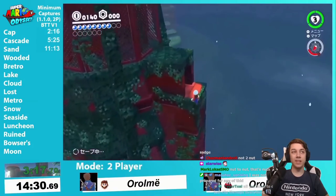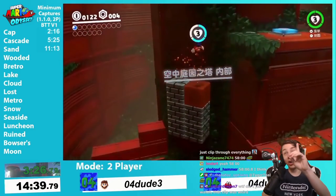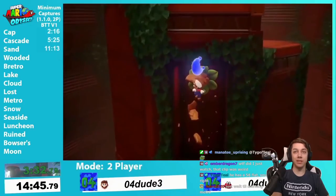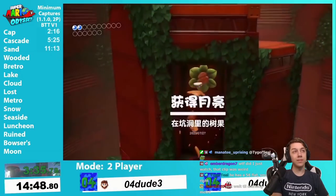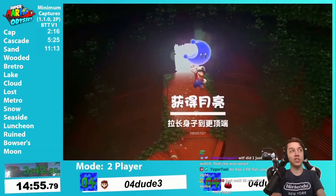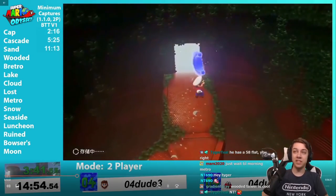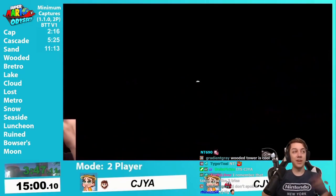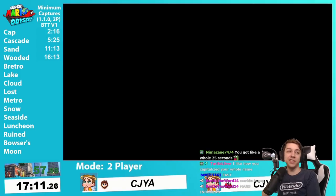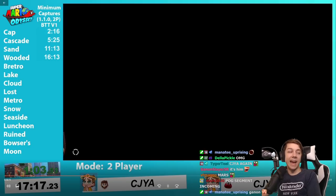Here's the tower — usually you have to get an uproot, but not here. You get the Life-Up Heart, and remember that, because it doesn't pay off until Luncheon Kingdom, believe it or not. Then — what was originally thought to be impossible turns out not that hard. Get the moon up there. And hey, that was me! You can even see my arm pop in for a frame. That's my face again — I'm in the BTT again. This is a task made by Mars — a very cool segment, TASed by Mars.